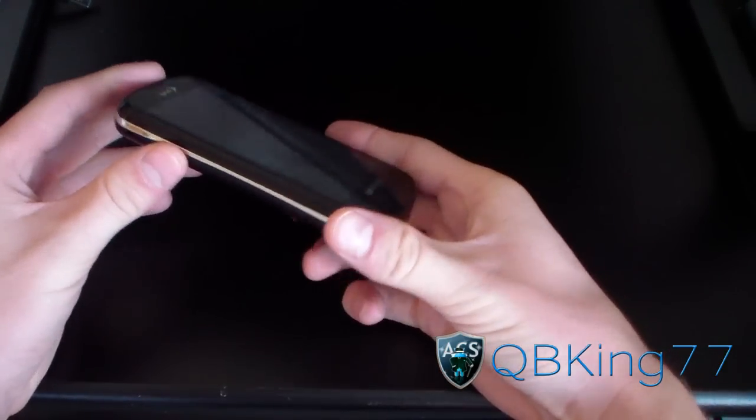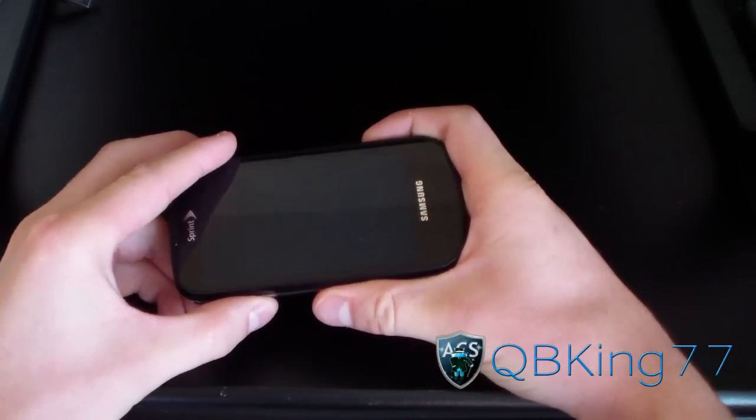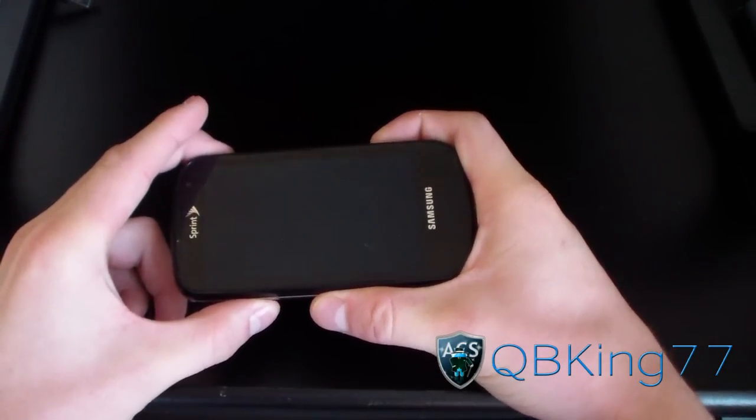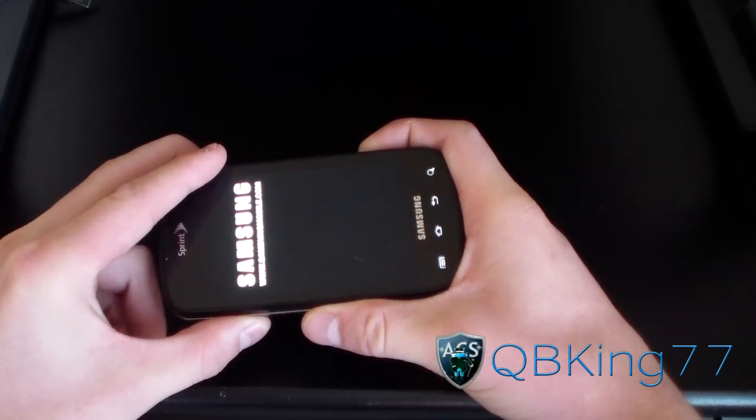Once it powers off, you need to go into ClockworkMod recovery. To do so, press and hold the volume down, camera button, and power button at the same time. Keep it held down to get into your custom recovery. I have ACS recovery.